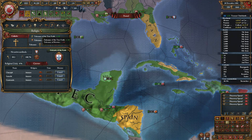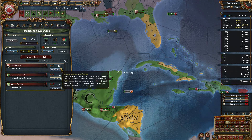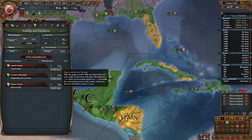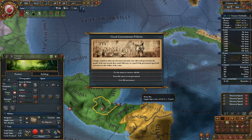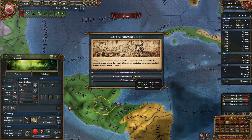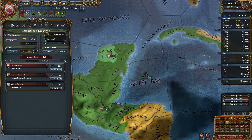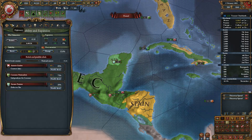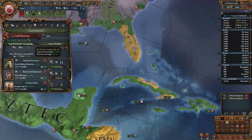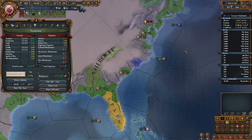Now we'll convert everyone. Of course that means we're going to have a lot more rebels. Good government policies - stability, power, or money. I'll take the stability to reduce unrest. It's 1607. Well, I can change my focus - I'm going to shift to military focus, because I think we're going to need that quite badly.